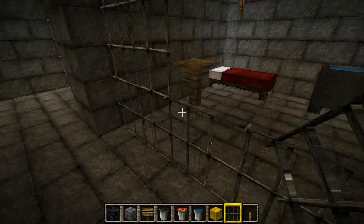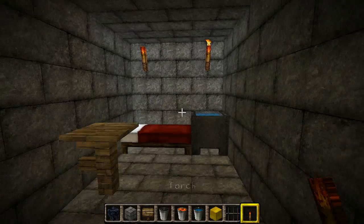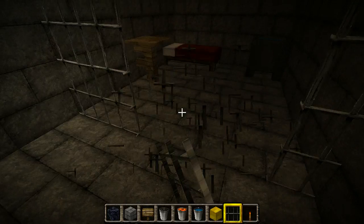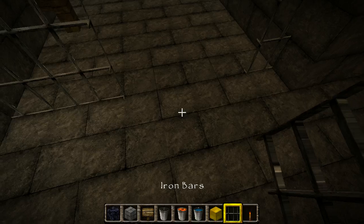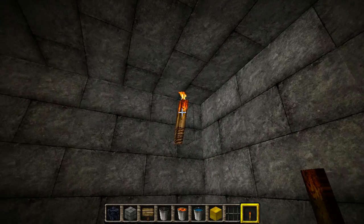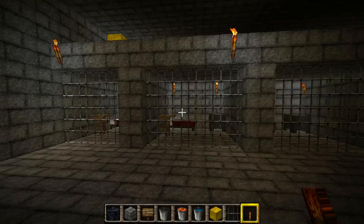I know this is a world showcase, but I need to do this to every single cell — put the torches and the iron bars in on both sides. And there we go, we've got it laid in the cells, at least.